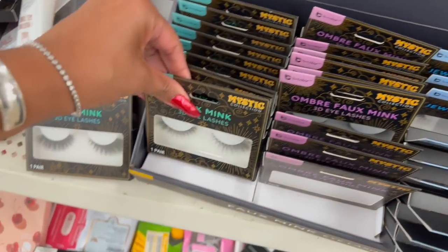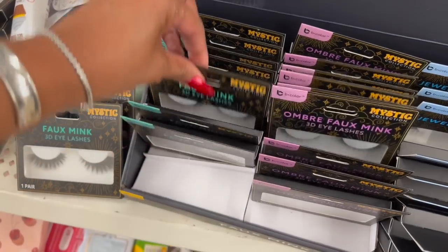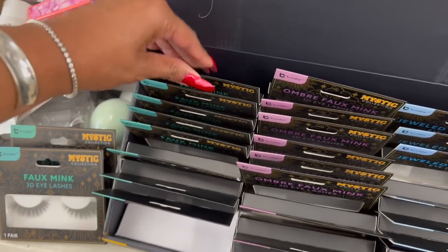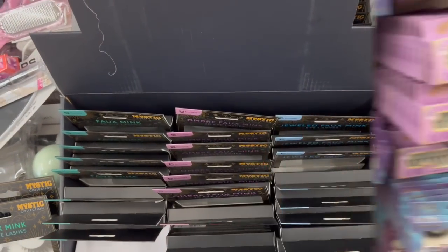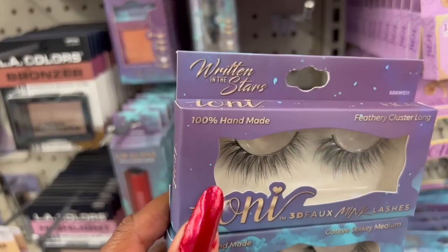I'm going to put them all back — I just want to show you guys these are pretty and they do have quite a bit at this location, like two big boxes. So this collection looks new, guys — this is the Ioni 'Written in the Stars' feathery cluster long lashes.